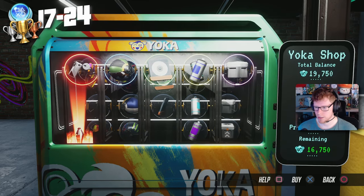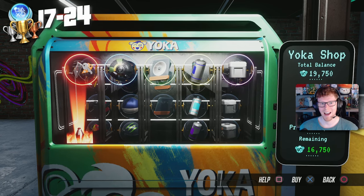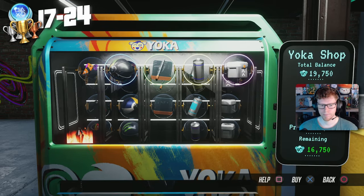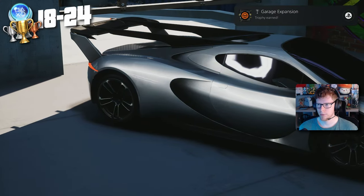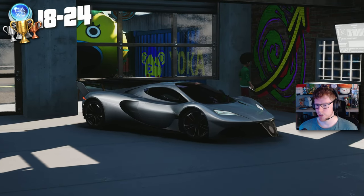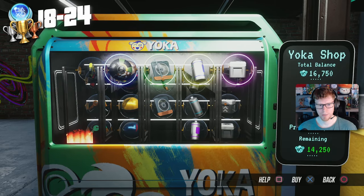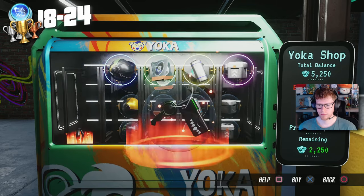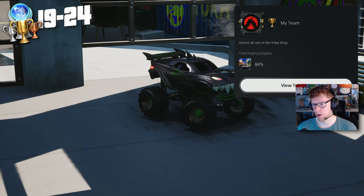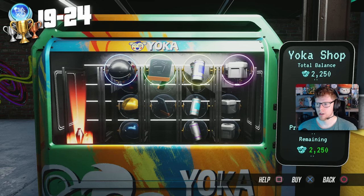Next up we just need to go and buy all of the cars. So we're going to buy Sashi — there's a Garage Expansion: unlock a vehicle in the Yoka shop. That's our first one. We need to now just basically buy all of the cars. My Team — unlocked all cars in the Yoka shop. Good stuff.